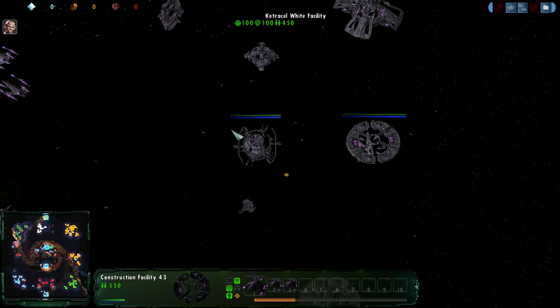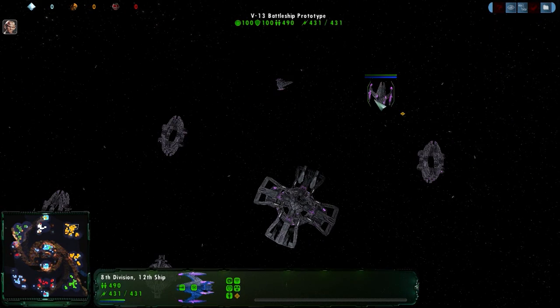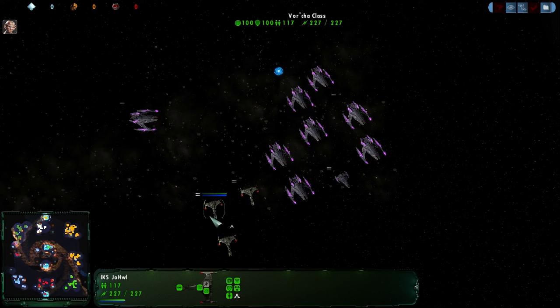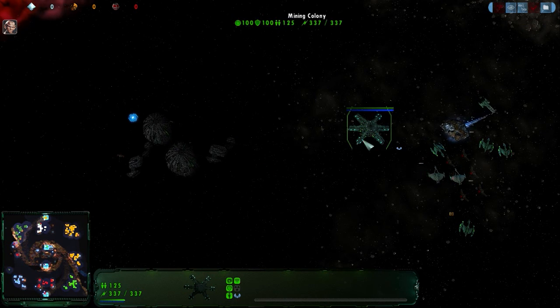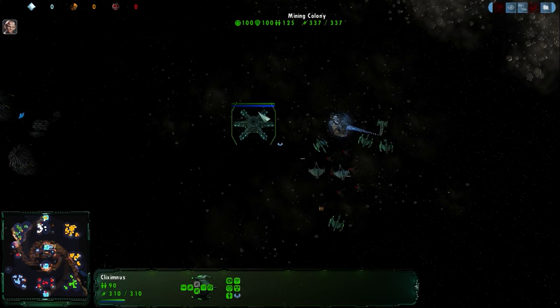Plenty of battleships. Prototype hung nicely in the back of the base, defending this wormhole quite nicely. So they really need a detector in here somehow. Dominus has retreated back to his little expansion in the middle.